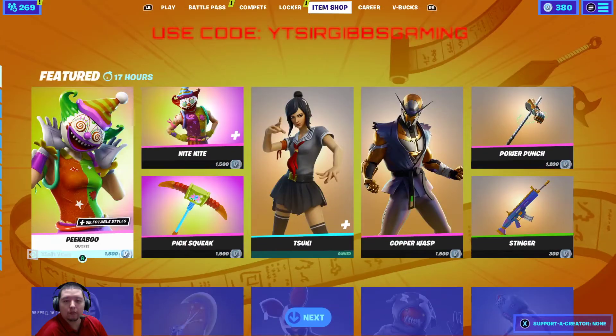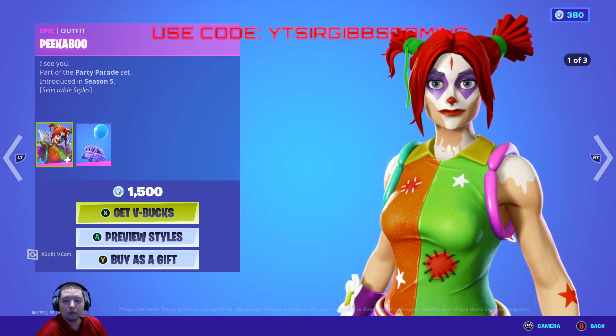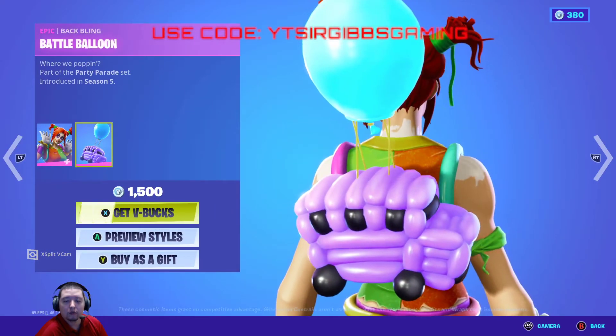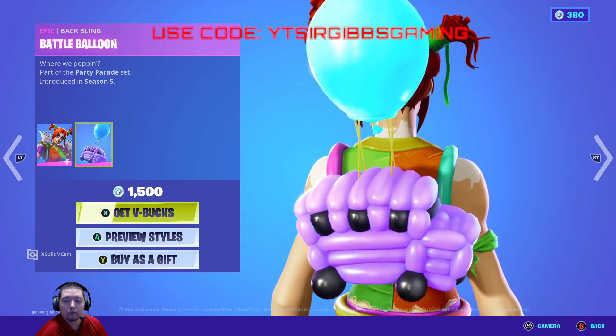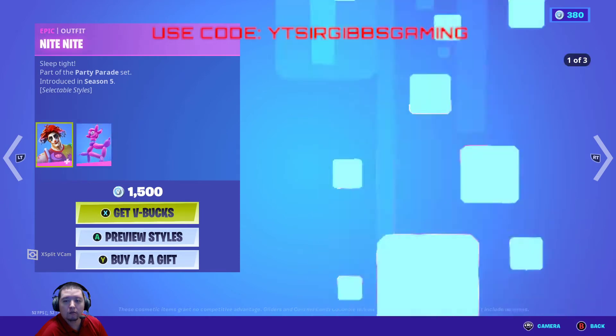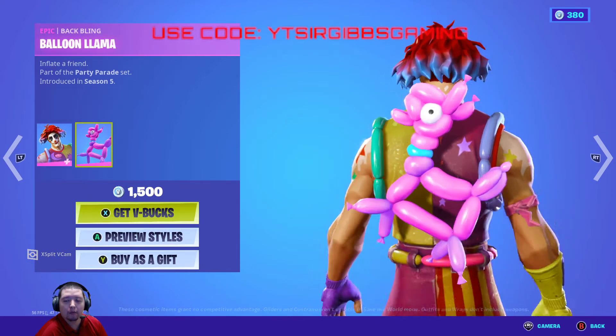Probably looking at $21 with tax. Anyway let's go over to the item shop. You got the Peekaboo skin - 1500 V-Bucks, three different style options. Then you got the little bus back bling balloon. Then you got the Night Night emote.